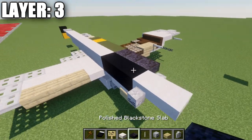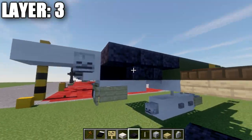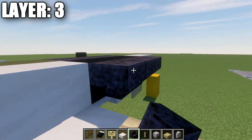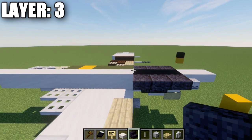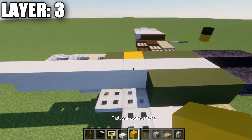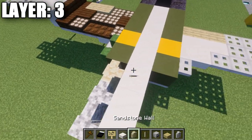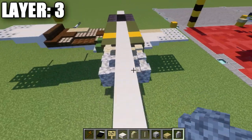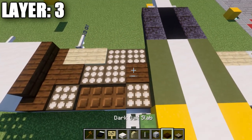Grab polished blackstone and place down a polished blackstone top slab to the side of that black concrete block, followed by a polished blackstone upside-down stair, and then a polished blackstone upside-down corner stair off that stair. Once done, take green terracotta and place down three blocks back, a yellow concrete block, then a green terracotta block, a sandstone wall, and two dirt walls back from the sandstone wall.